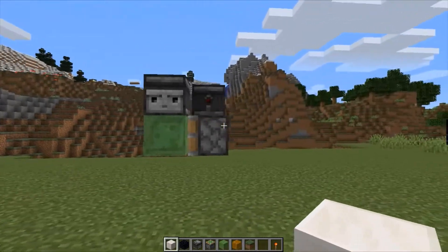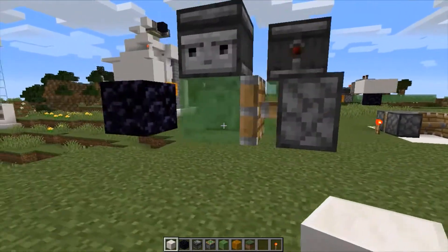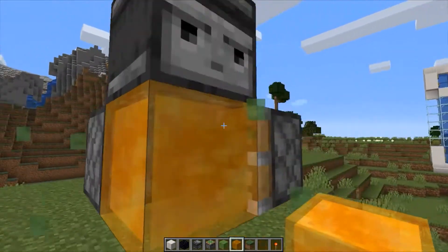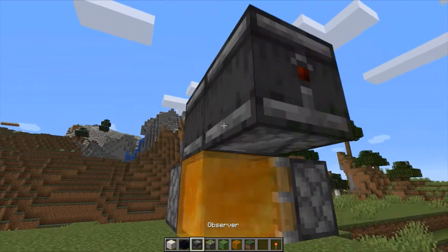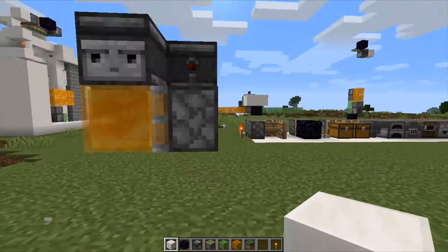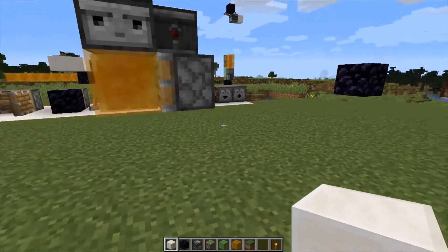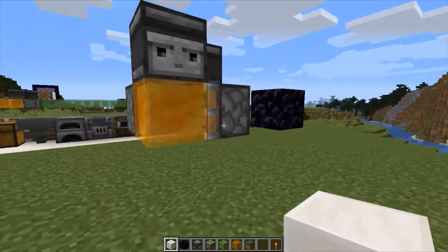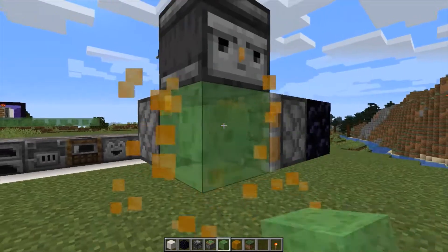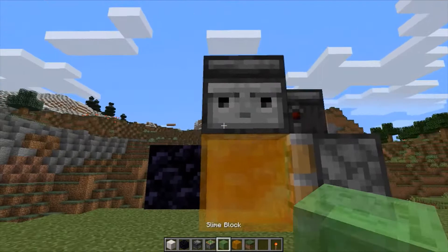All we have to do is activate the observer and it starts flying until it touches the next non-pushable block — in this case, the obsidian we placed earlier. We can replace the slime blocks with honey blocks and it makes no difference: it flies, no problem. We can even replace one of the honey blocks with a slime block and it still works.